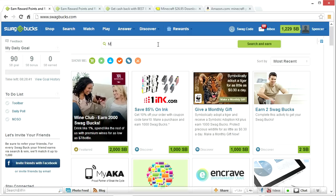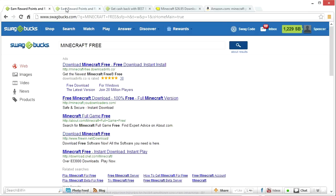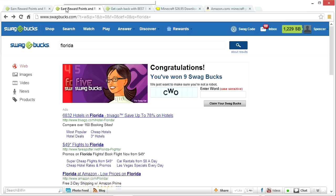All you need to do is use the search banner. If you have a question you want to search, go ahead and search it — say, 'Minecraft free.' After a couple of searches, you'll be prompted with a little banner that says 'Congratulations, you've won so-and-so amount of swag bucks.' Enter the captcha — it is case sensitive — and claim your swag bucks. You can get up to 50 swag bucks this way. A good rule of thumb is that every 100 swag bucks equals $1, so getting around 3,000 swag bucks would get you a free Minecraft.